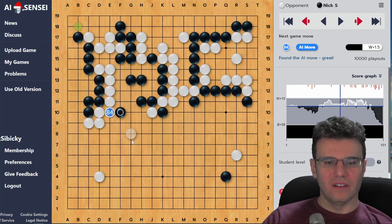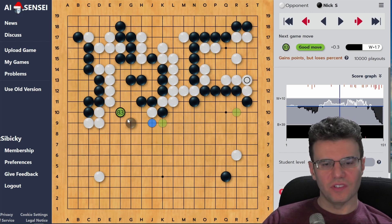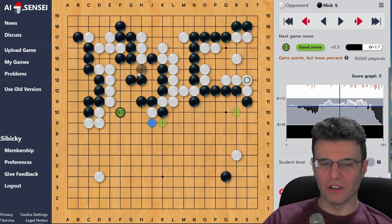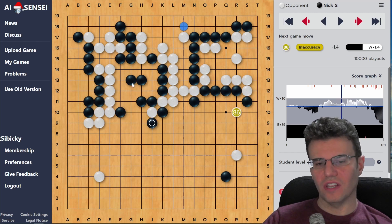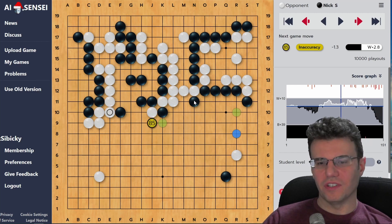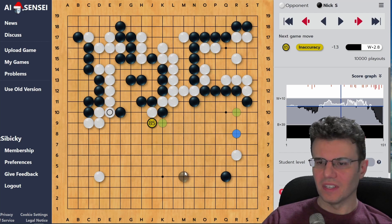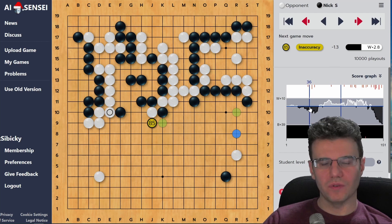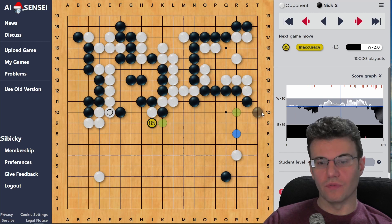I play it kind of normal - here, here, and here. Then I take this peep, which means I can capture this stone. Nice combination - we still have this unresolved ladder fight regarding the health of this group. Peep and ladder - this ladder saves the stone, and now my group is strong. However the robot doesn't like it. Robot says 'oh yeah, you have a stick over here - this is actually bigger.' Very slight differences in point values, but the AI can give you lots of ideas when reviewing your game.